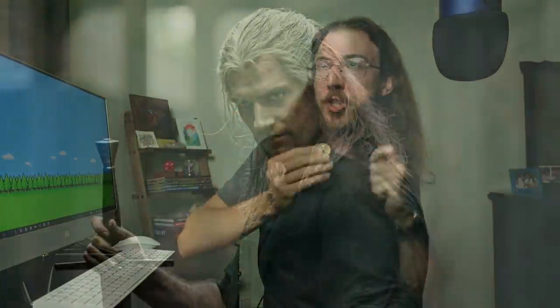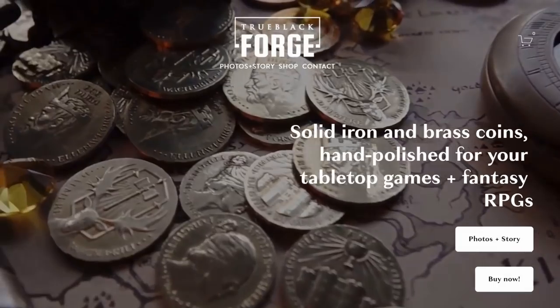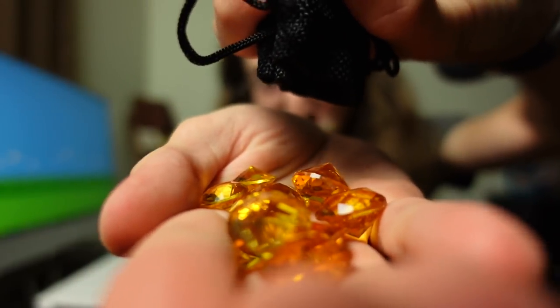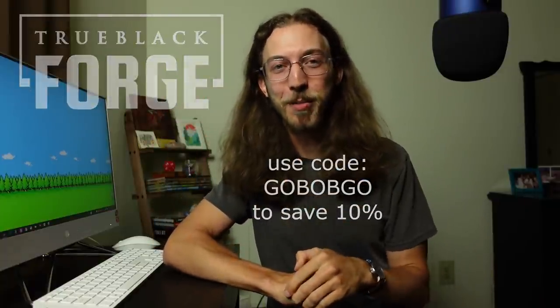If you already like props, or would just love to toss a coin to your witcher or your player when their character finds some loot, look no further than True Black Forge. Solid iron and brass coins that look, feel, and smell seriously like real coins — because they are — and they make really cool glass gems for when the gold weighs too much. Arthur, their forge master, was kind enough to give 10% off with the code GOBOBGO, so check out True Black Forge through the link below.